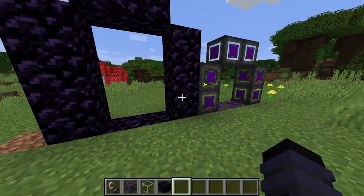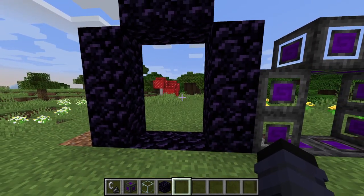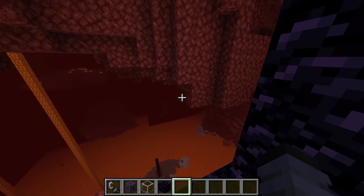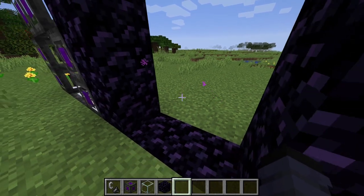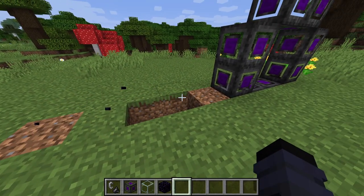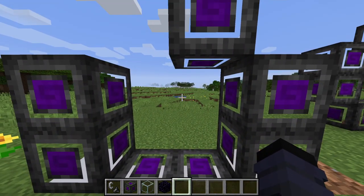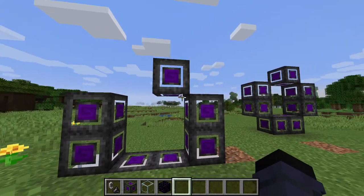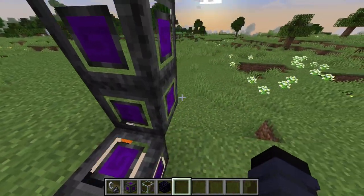So the Immersive Portals mod — it's a very simple mod, but you can do a lot more than just make portals. It makes it so you can look right through portals, and you can actually walk right through them without hitting a loading screen. And you can even break through them — I just broke the portal, that was not what I meant to do. The portal will break if you destroy the blocks, except if you're using the portal helper. The portal helper also makes portals in the same dimension as you are in currently — it makes another portal in the same dimension. So that is very useful for map making.